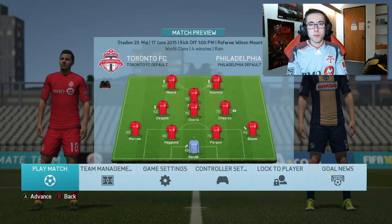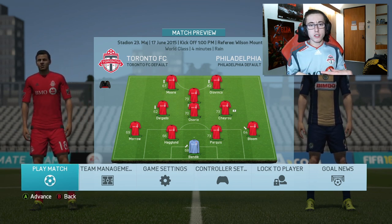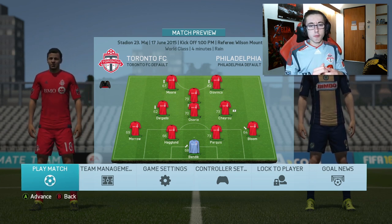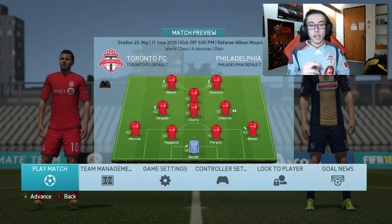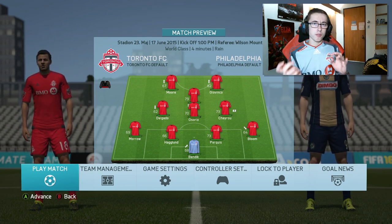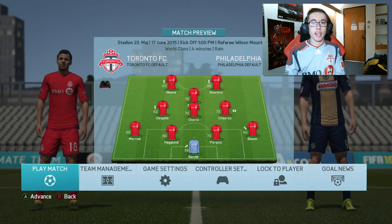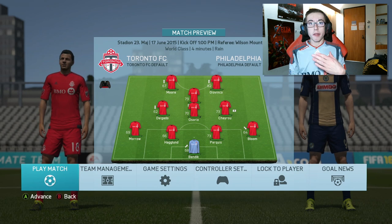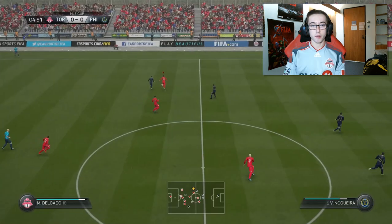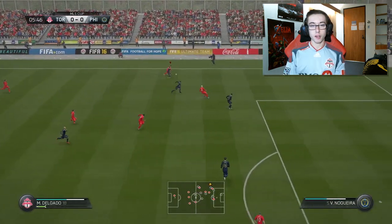For the final game of this episode, I'm at home to the Philadelphia Union. I've changed things up a little bit — I've taken Altidore out and put Moore back in due to the fact that he is in form. I've taken out Warner and put in Marky Delgado to give him a game, just to see how he is — he's out of form right now, but let's see if we can improve that. I've also taken out Ahmed Cantari and put in Nick Haglund, just because Cantari gave up that goal and cannot be doing that.